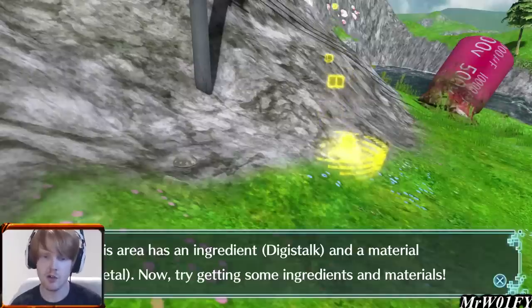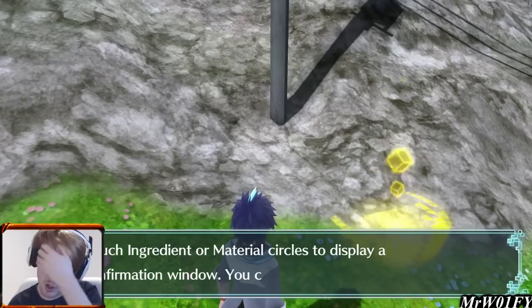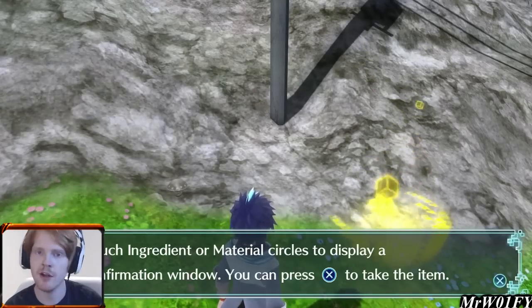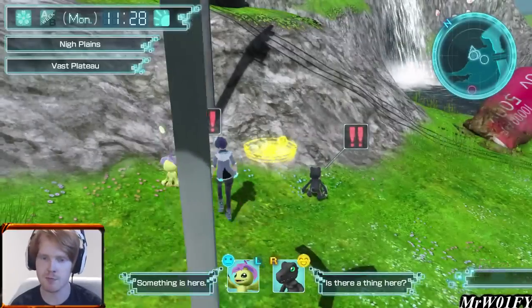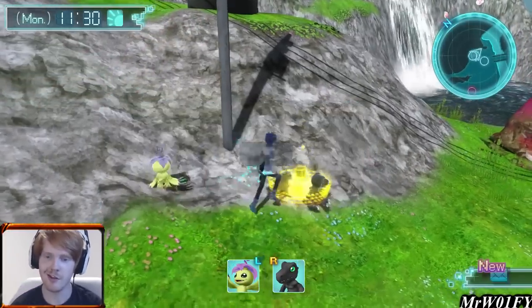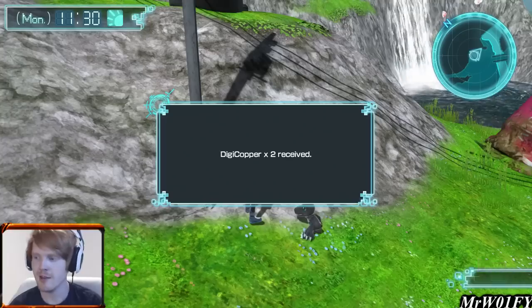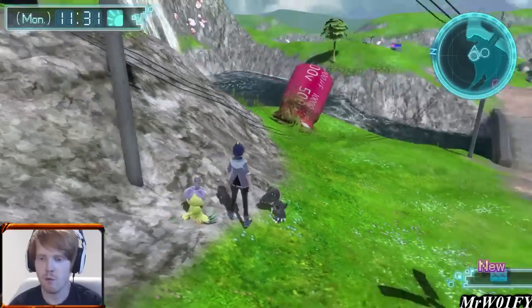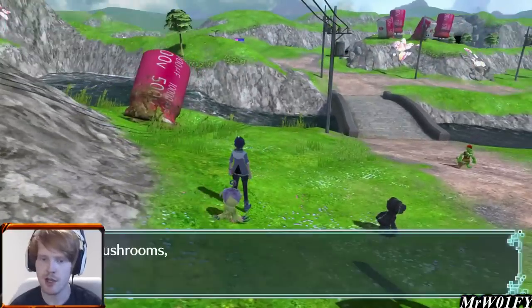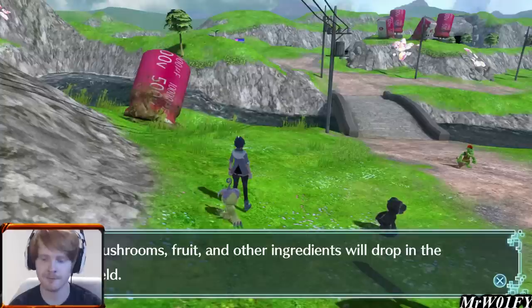We get our first introduction to materials and resources in the game. Resources like food, mushrooms, and plants are things you can harvest from the world that randomly spawn — that all happened in Digimon World 1. The new feature here is materials: this yellow glowing thing — in this case we get Digicopper. Materials have one function: they'll help us expand the city and build or upgrade buildings within it.